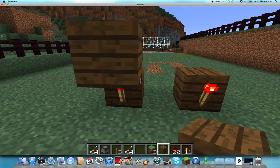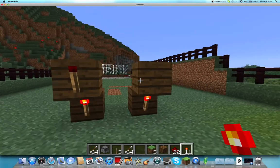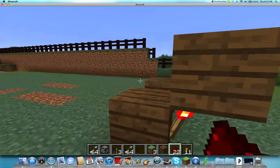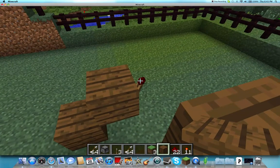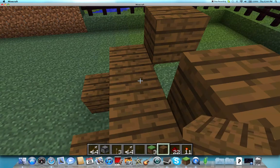Then you put blocks on each of the torches, and two more torches, which should turn off. If they don't turn off, then you're really bad at Minecraft — because that's what's supposed to happen. Then you just put blocks in there too and connect in the middle there.